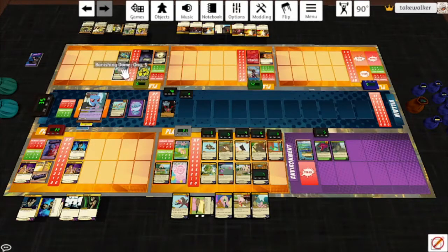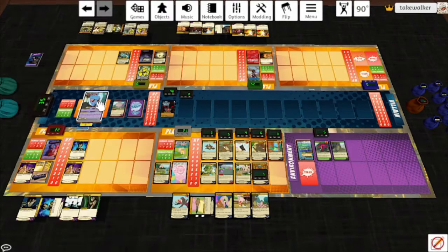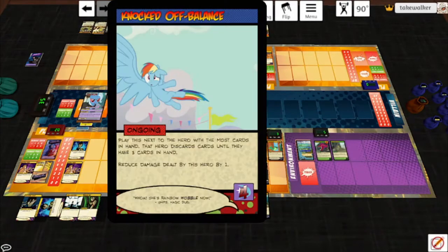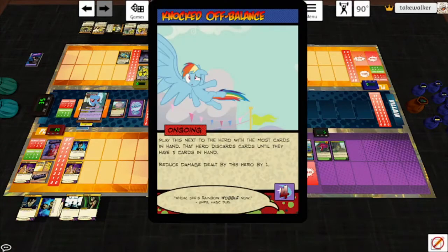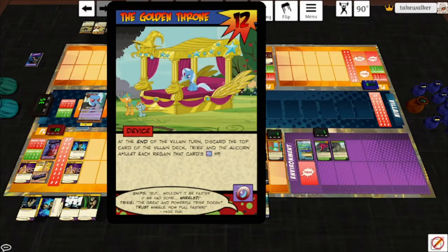Start of turn — Banishing Dome is destroyed. Trixie deals the 5 non-villain targets with the highest HP 2 energy damage each — that is all 4 heroes and Harry. Wraith tries to hit back to no effect. Knocked Off Balance: play this card next to the hero with the most cards in hand, that hero discards cards until they have 3 cards in hand — that is Parse. Reduce damage dealt by this hero by 1. End of turn, play the top card of the villain deck — it's the Golden Throne. At the end of the villain turn, discard the top card of the villain deck. Trixie and the Alicorn Amulet each regain that card's number of HP. Notice this one's a 0 — she can whiff occasionally.